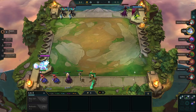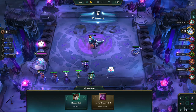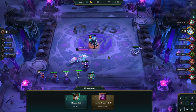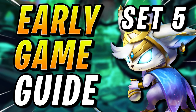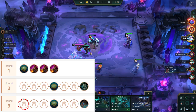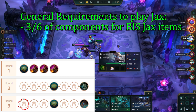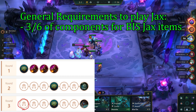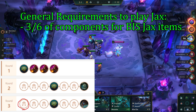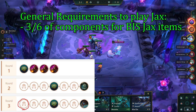Your early game strategy will depend a lot on how good your opener is. In some games you play for a loss streak, and in some games you play for a win streak. At the crux round, you should have more direction towards a comp. The general requirements to play Jax is to have at least 3 out of the 6 components you need to make best in slot Jax items. The units we have don't really matter, as we can just find them when rolling later, but already having some Skirmishers definitely leans us more towards Jax.